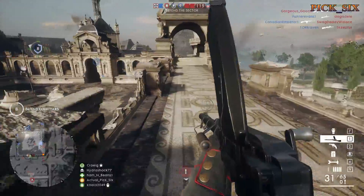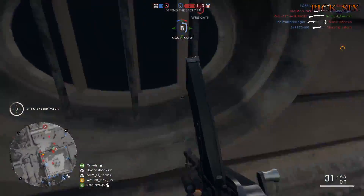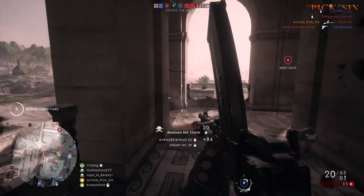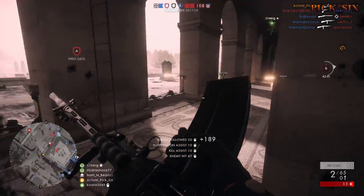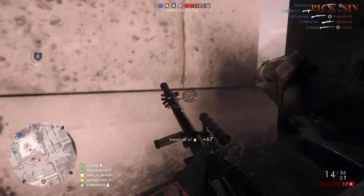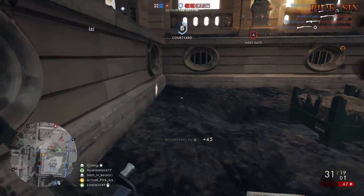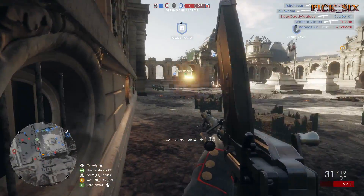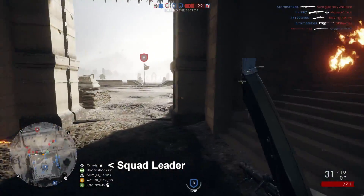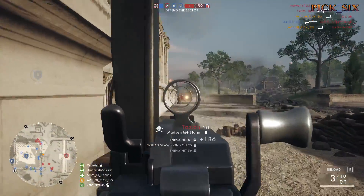Learn the maps. Know where choke points are, and where you expect the enemy will be most of the time. It gives you a good idea of where you should be as a response — it's just great information and a great general process to get into. Know the high traffic and hot spots of all the maps. If you're the squad leader, aim at something and spot it for designated extra points — and lots of people like to follow a general leader, so take advantage of that.